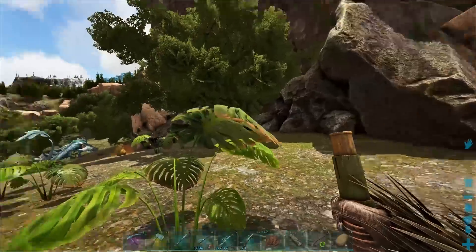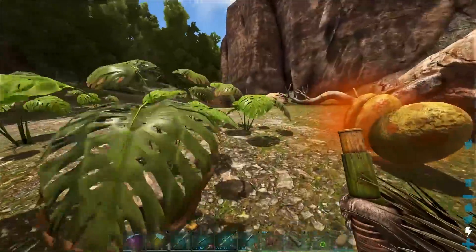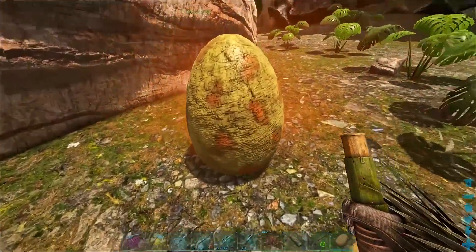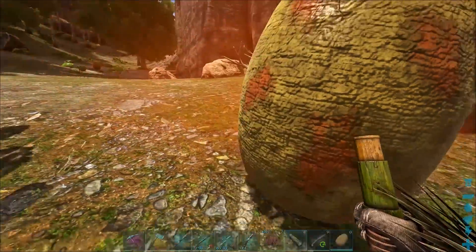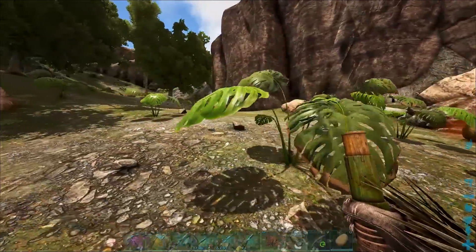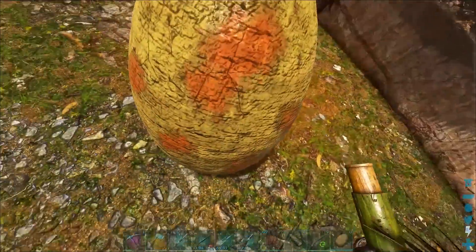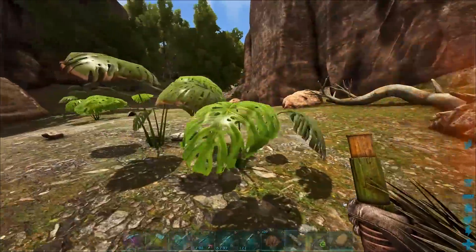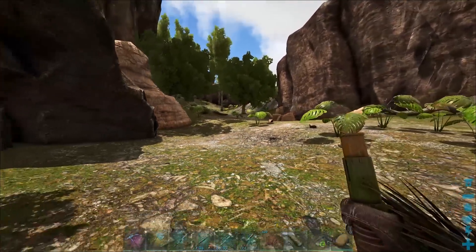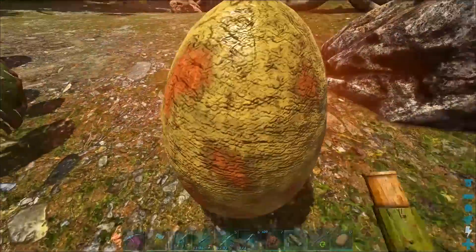So I guess we just gotta wait. Yutyrannus eggs are probably the bigger the egg, the better the efficiency - so Yutyrannus eggs are probably a pretty decent efficiency considering the egg size. But Giga eggs might actually be the best - I don't know how this is gonna work. We're gonna try and figure it out as we go. Oh my god he just ate another one! This is so cool.